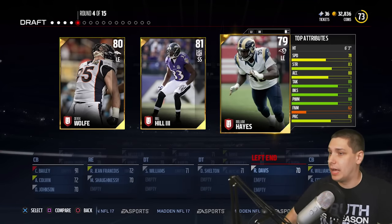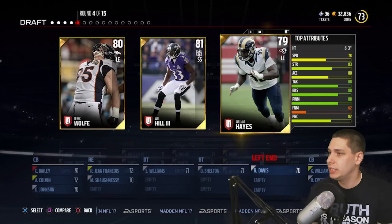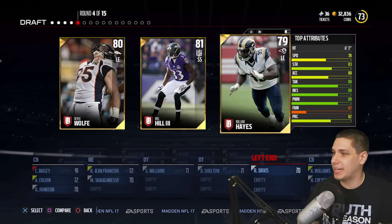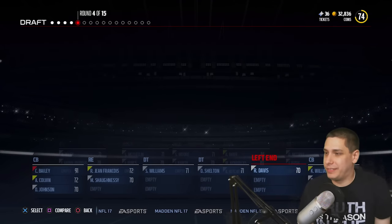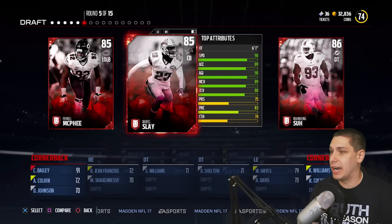We're definitely going to go D-end here. I want somebody with good strength and a good power move or finesse move. We'll go with William Hayes just because he's a little bit quicker. I don't think there's a huge difference between those guys, but we want to get somebody on the edge. So we got Darius Slay — he is definitely a great cornerback. Combine him with Champ Bailey and we're going to have a great corner duo.